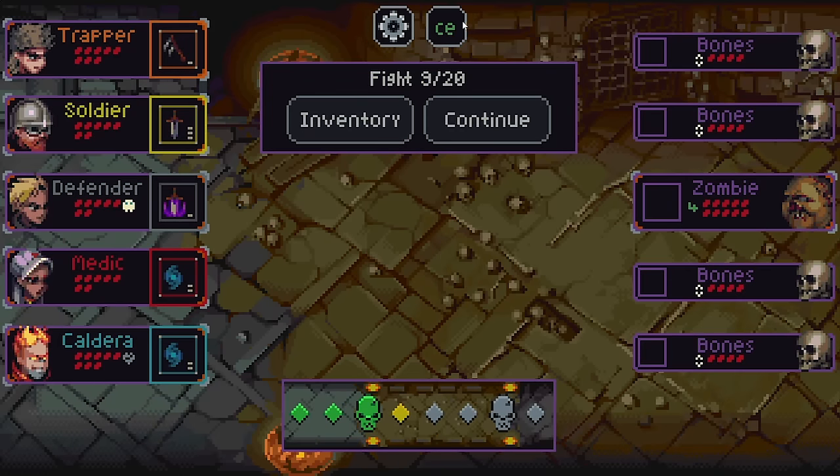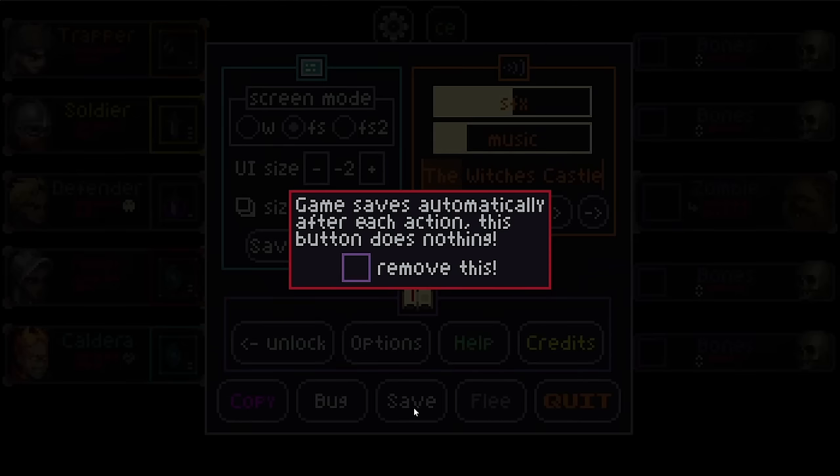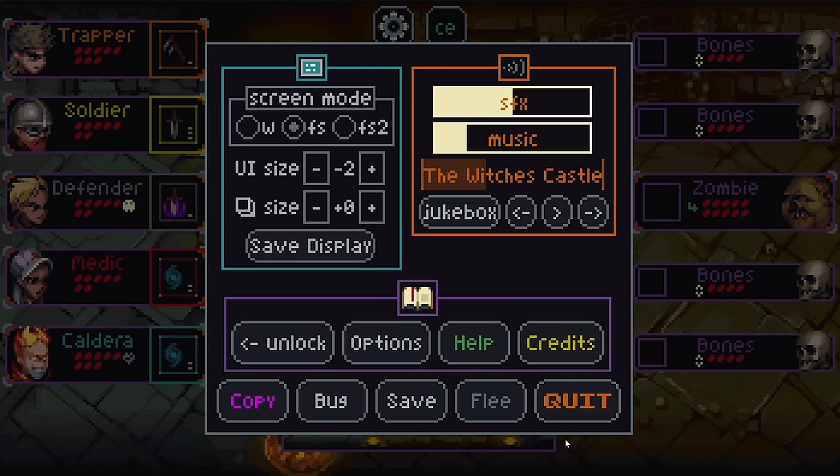So you get the idea. Let's duck out of here. It auto-saves at any point. I'm amused that they put a save button here that does nothing — the game saves automatically after each action. This button does nothing. You want to remove it? Game saves automatically after each action, this button does nothing — which is just a cute way of showing you, hey, you don't have to worry about it. You're fine. Which I find charming.